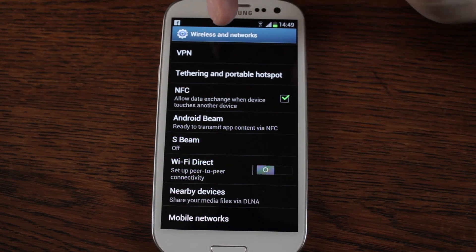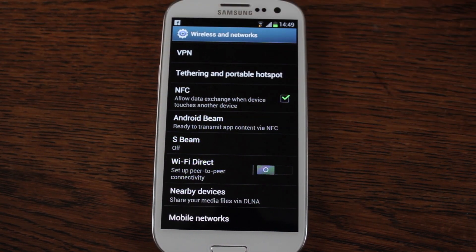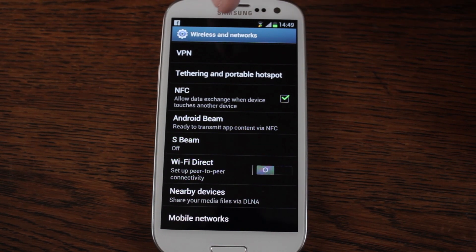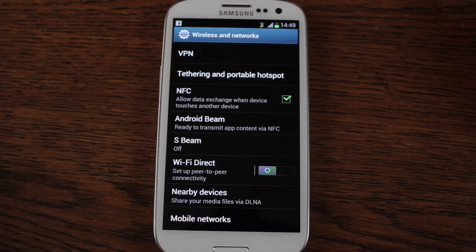Wi-Fi Direct — I've seen this on a couple of Android devices but it seems to be Samsung in particular. If you set that up, it works very similar to NFC, or Bluetooth if you've ever used Bluetooth sharing. Two phones with Wi-Fi Direct can connect and share files much quicker.